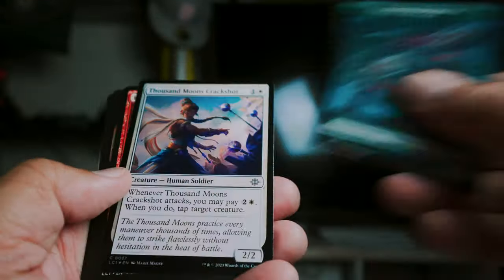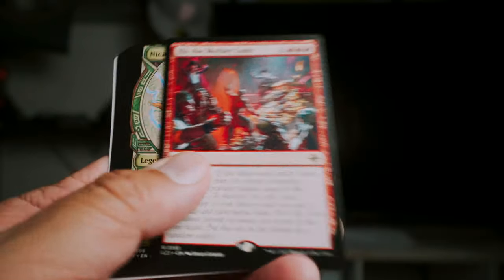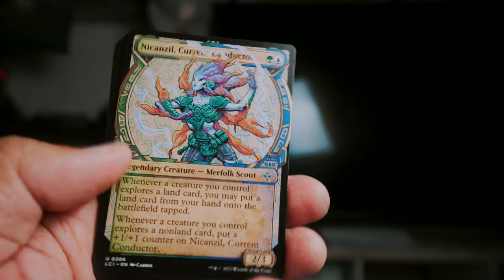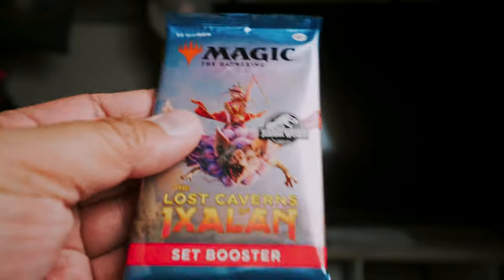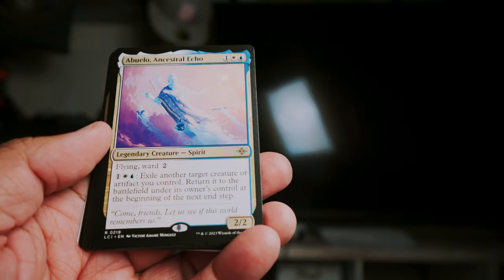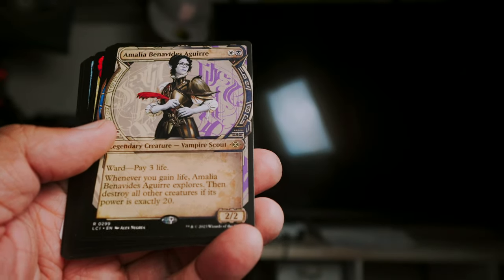This is a cool looking art card — when I first saw it, it reminded me of the Joker. Dinosaur! Hit the mother lode — rare. And then we have the alternate art cancel card. Nothing too much there. We got one of these punch-outs, uncommon Mischievous Pup, Abuelo's Ancestral Echo, another rare — Amalia Benavides Aguirre.